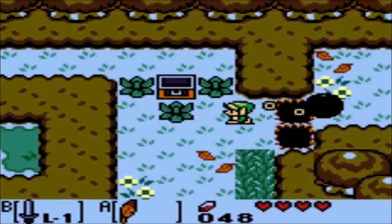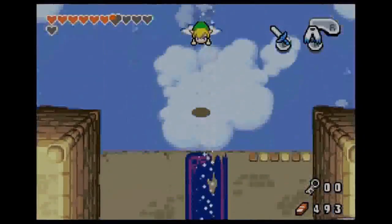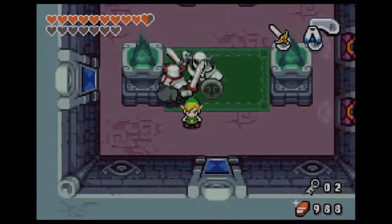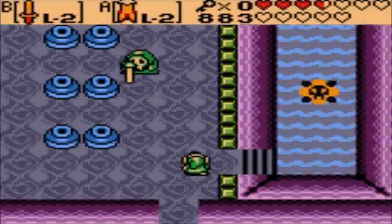It's mostly used for transportation like jumping across holes, both small and larger ones, but it's also used for a few certain puzzles in at least one game. The cape also adds another dimension to battling with the use of downthrust. Plus, they're both pretty fun to use, so we decided to put them both at number 10.